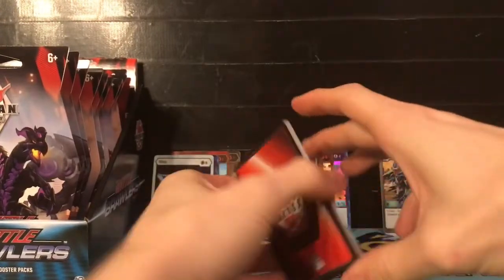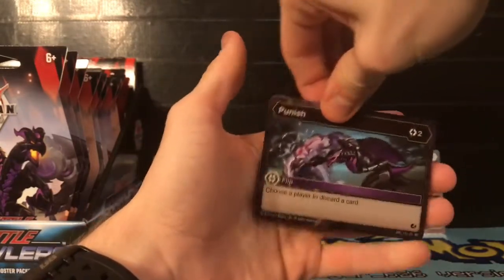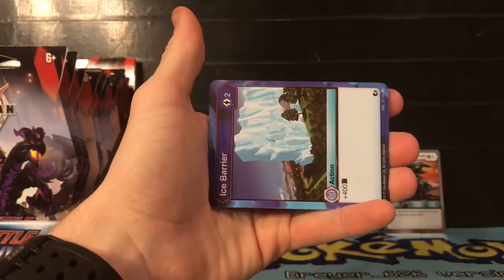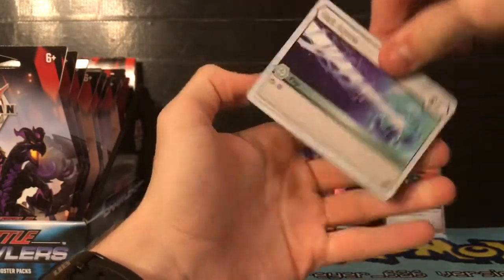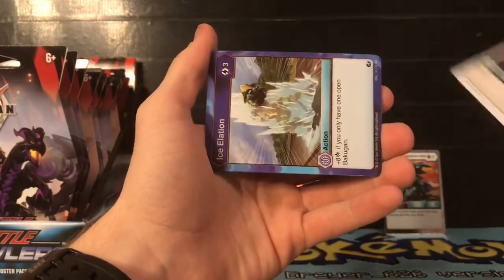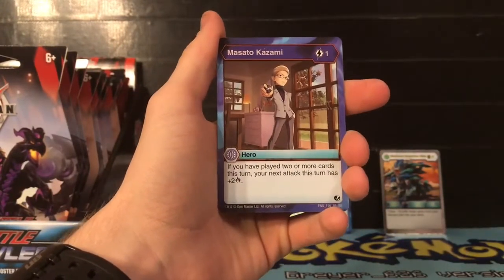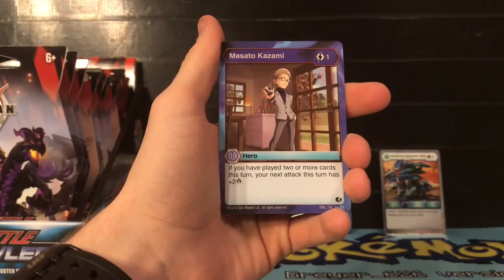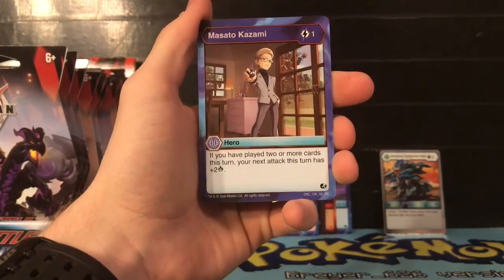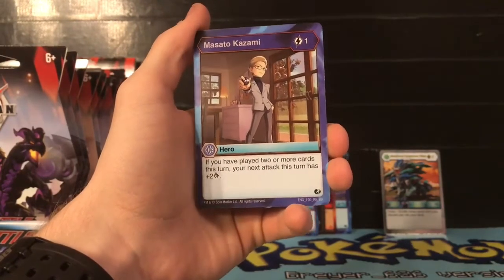Open it up - alright, here we go. We have Stone Skin for three energies - that's a pretty good card. Punish for two energies - choose a player and discard a card, not too bad for a flip card. Ice Barrier, Holt Aquas - haven't seen that one, cool. Holt Darkest. Isolation. Our rare is Mastito Kazumi - for one energy, if you have played two or more cards this turn your next attack has plus two damage. For one energy it's not terrible. Our next rare is Umbral Slash - for two energies, plus 100 B power for each flip card in your discard pile.